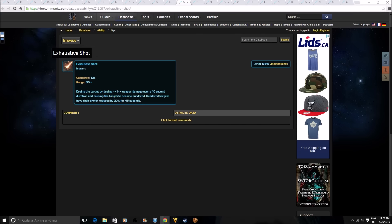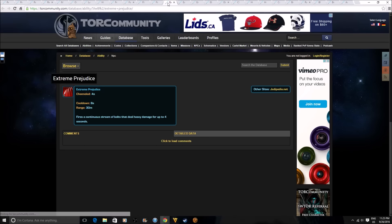Exhaustive Shot drains the target dealing weapon damage over a 10 second duration and causes the target to become sundered — sundered targets have their armor reduced by 20% for 45 seconds. I don't think this ability currently exists in the game. When I first saw this I thought it was channeled, but it's actually an instant ability, so it seems to be more of a damage over time.